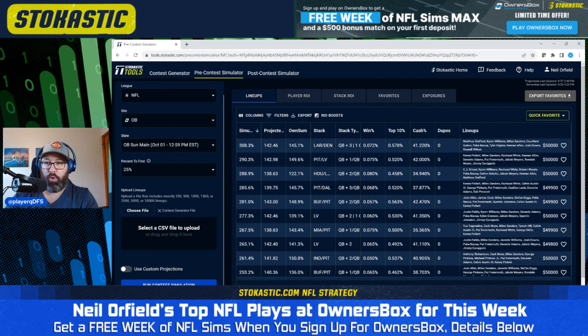Fourth lineup: we have Kenny Pickett with Calvin Austin, George Pickens, and Pat Friermuth — majorly stacking the Steelers. Then we have Dak Prescott paired with CeeDee Lamb, a Devontae Adams one-off, and Miles Sanders and Rashad White as the running backs. The last lineup has Josh Allen with James Cook and Stefon Diggs — a double stack with Allen — and then Kenny Pickett with Calvin Austin and Pat Friermuth. A lot of different kinds of lineups at the top.